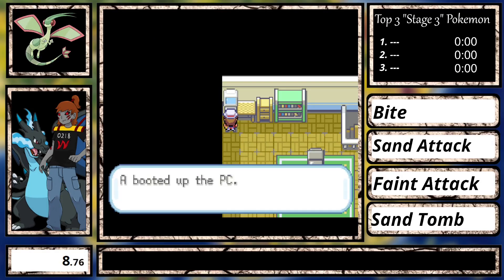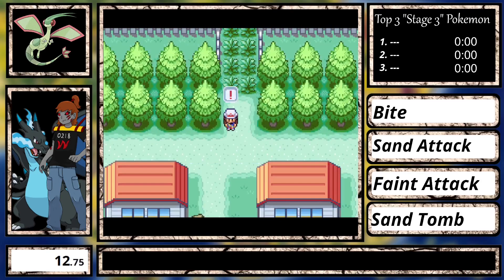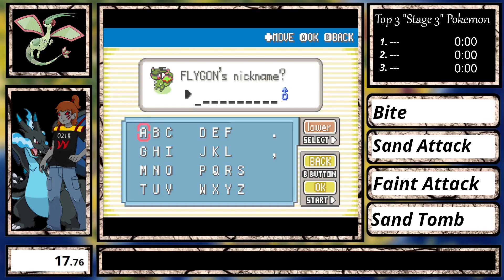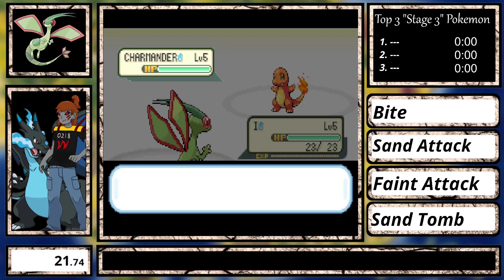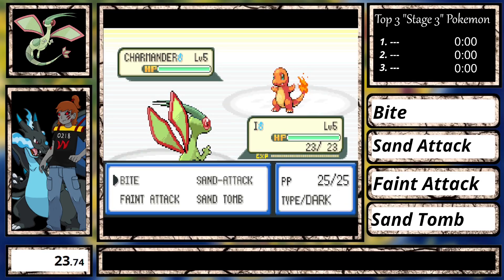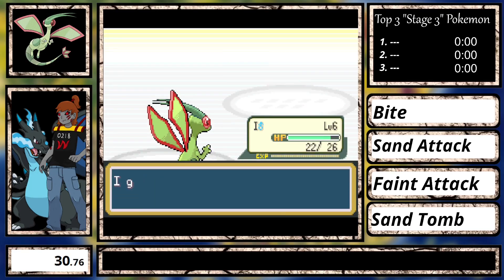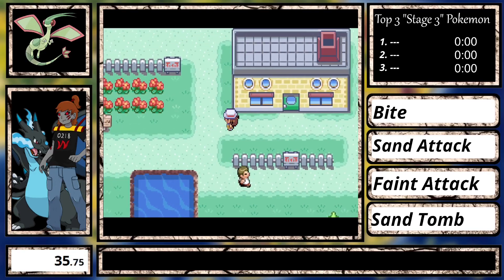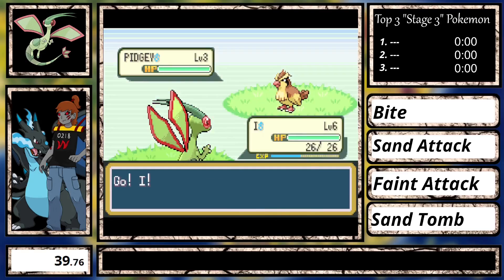To start things off I get the PC potion and pick up my Flygon. This is the first Pokemon in this series — don't fact-check that — that has 4 moves from the start. The rival's Charmander isn't worth talking about with this moveset. The best moves we have are Feint Attack, a 60 base power Dark move that never misses, and Sand Attack in case we need it. It's not as OP as Double Team, but at least we have it at the start.